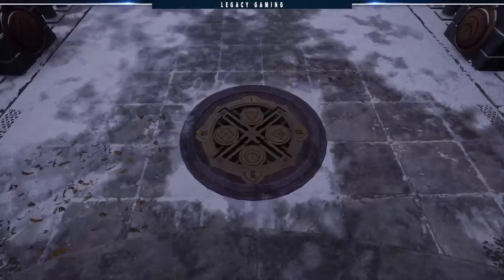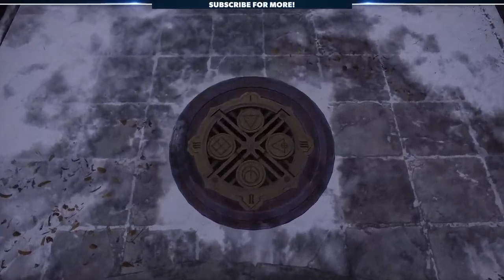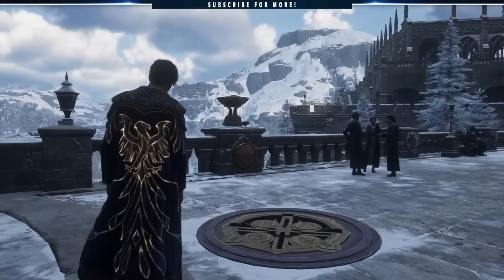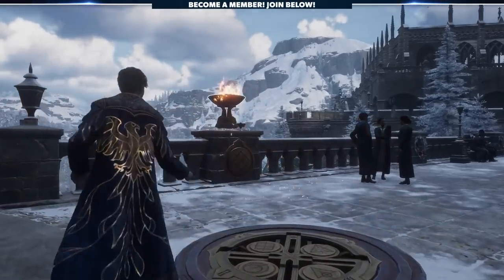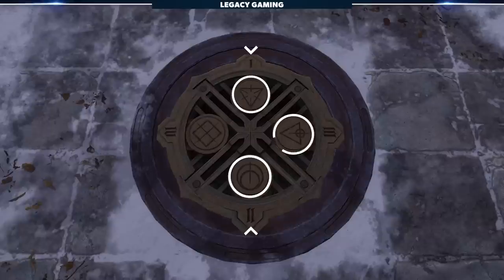This is a simple matching game, but first we'll need to reference the key located on the ground. You'll see four images and numbers corresponding to each pillar with a brazier. Make sure to equip Confringo as we'll need it to light the braziers. The triangle at the top is associated with one, the circle eclipse will be two, triangle with a circle will be three, and the diamond will be four.